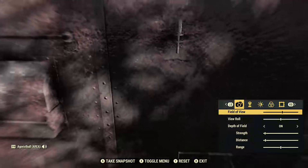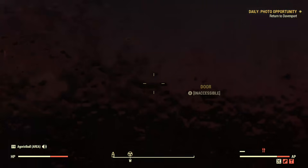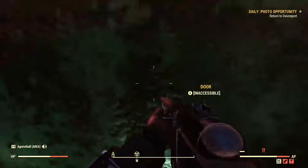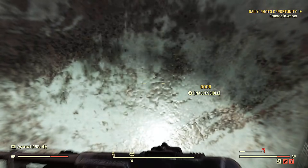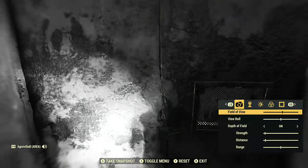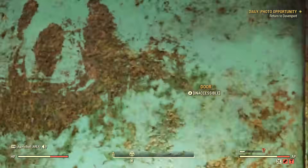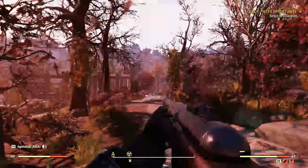Hit Y, enter photo mode. Put the camera against the door. Press B. Walk through the door wherever you put the camera. I messed it up that time, I apologize. Forgot — you have to take a step back from the door. Take a step back from the door, put the camera against the door, press B, walk through the door. It's that easy.